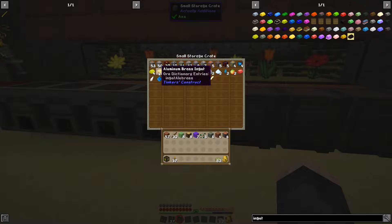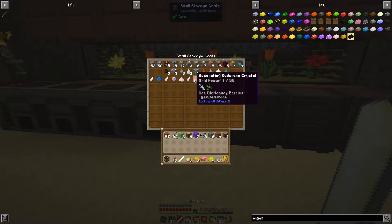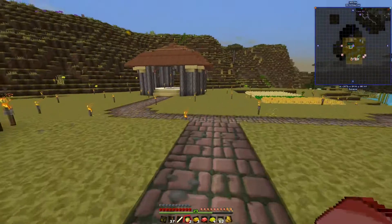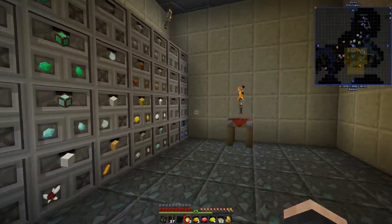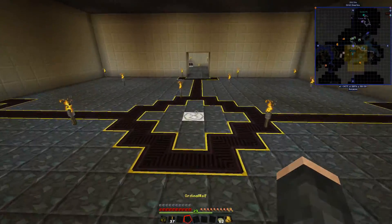I'm not going to stick ores in there — I don't see the point — but I will put in certain items of value. Even if it doesn't seem worth it now, I'll add nether stars because later in the series I want to create an automated wither farm. That would be pretty cool, and everyone at the end of the day will be happy with that.